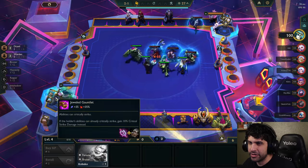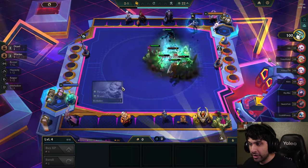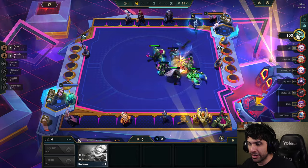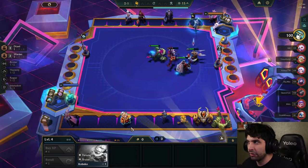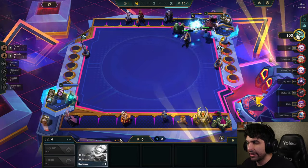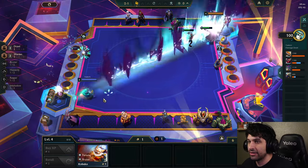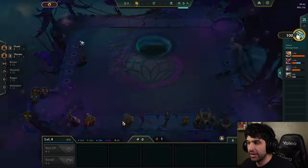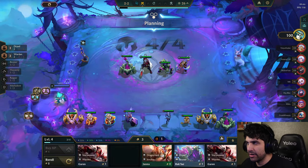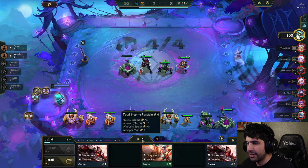The higher you level up, the higher-cost units you'll find. For example, Kobuko is a one-cost unit so you have a 55% chance of finding him at level four, which is what I am right now. It goes up to five-cost units, which are legendary units that are extremely strong. I think I'm going to start trying to econ — when I say econ I am referring to making at least 10 gold so I can make the little extra gold after the round.